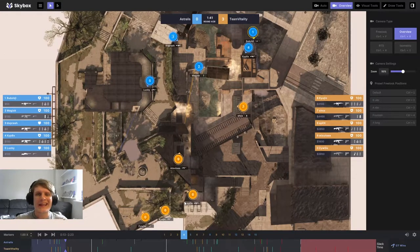Hello and welcome everybody, King Demps here bringing you another bite-sized breakdown. This time we are taking a look at Astralis versus Team Vitality on Overpass, from the BLAST Premier Fall Groups. There are a few reasons this round is an interesting one to analyze, so we'll jump straight into it.